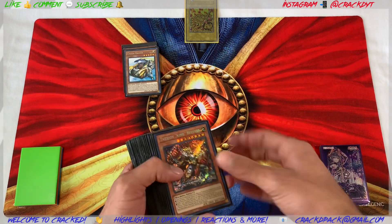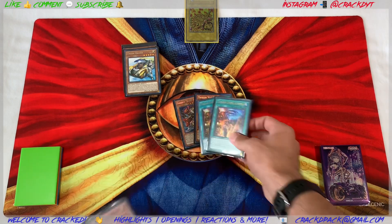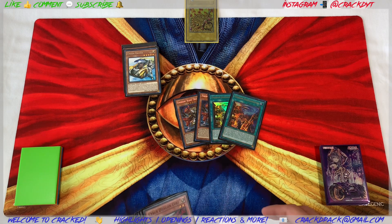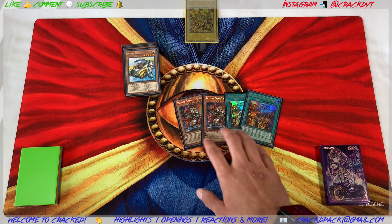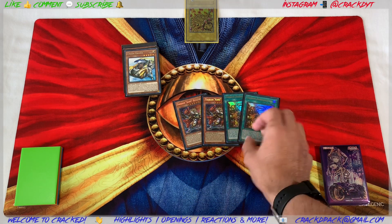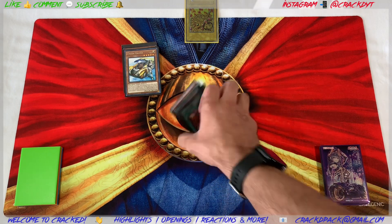For your Therion package, you've got the two King and the two field spell Therion's Discoliseum. That's all you need. The ratio I was thinking was maybe three King and one Discoliseum, but just in case you need to see that second copy, I like two and two.